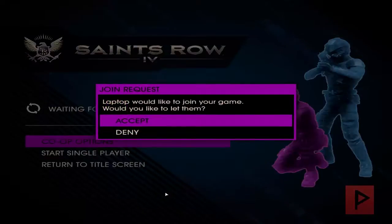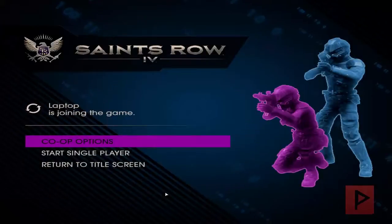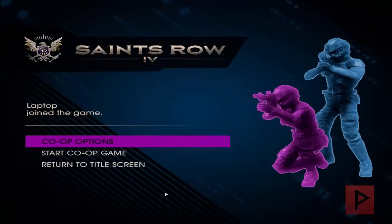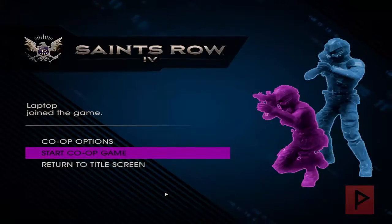It's going to be a lot of good times. So there's the laptop — I'm going to press accept, enter. Laptop has joined in game. If I want to adjust the co-op options I can do that: friendly fire, set those options up — I'll say none for now. So laptop has joined the game. I'm going to press down, start the co-op game, and get ready to have a lot of good times. Let's do this.